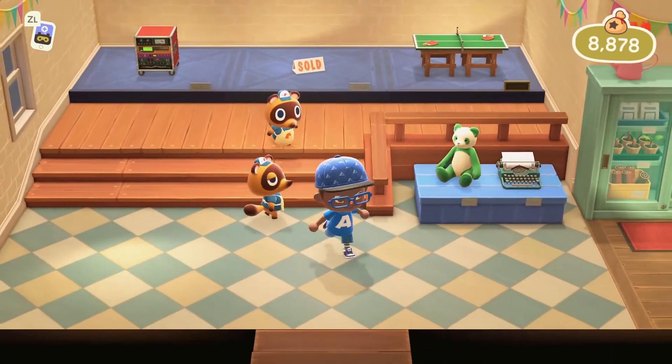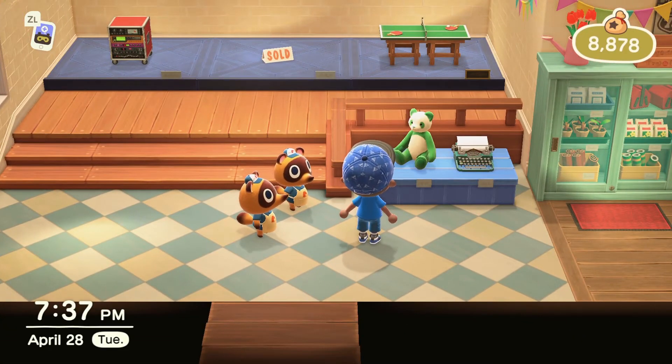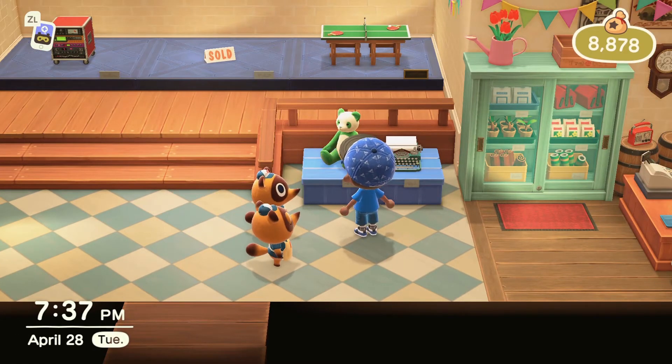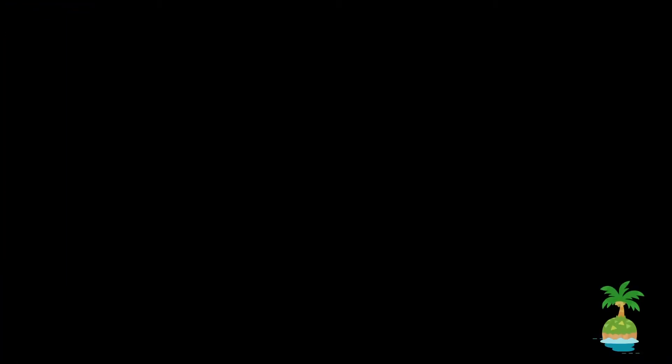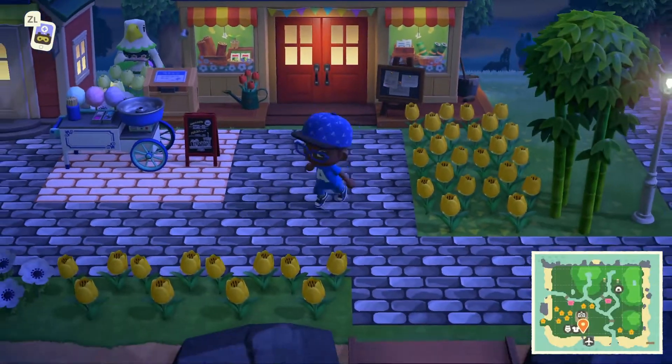I've seen this panda here but I've never seen it green — I saw a black one. Maybe that's the typewriter. I don't know how it is on your island. Have you seen this typewriter a few times? Have you seen the green bear a couple of times? Like I said, everybody's island is different. You just need to check your Nook's Cranny and see what they're offering — it depends on how far you're along in the game and what you've done for Tom Nook.